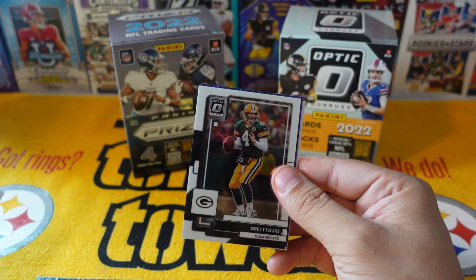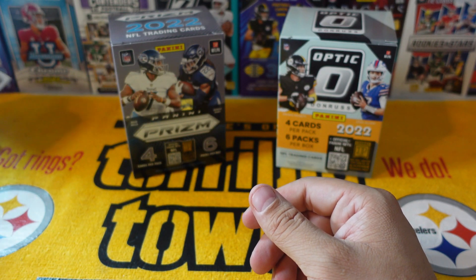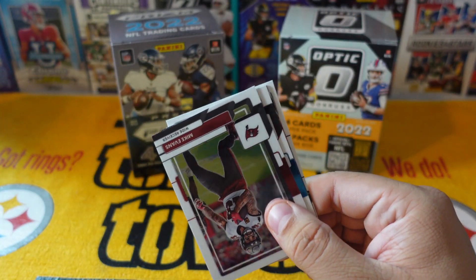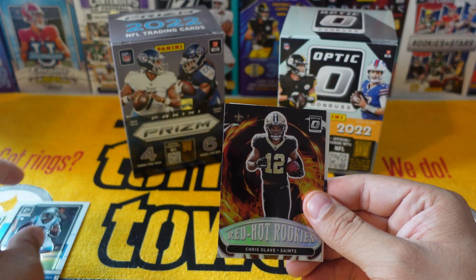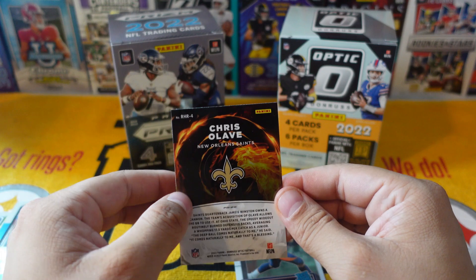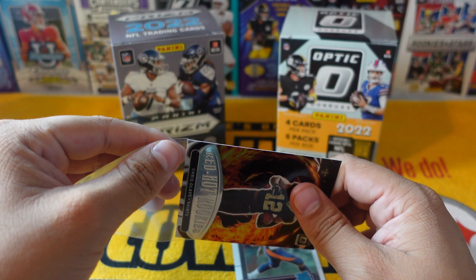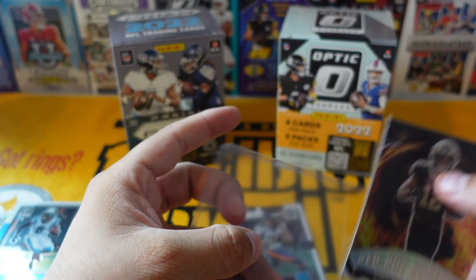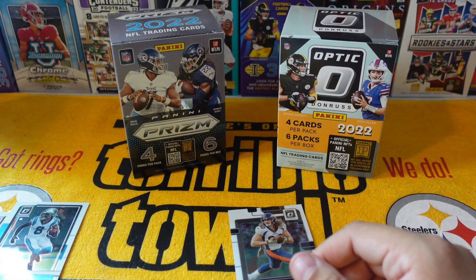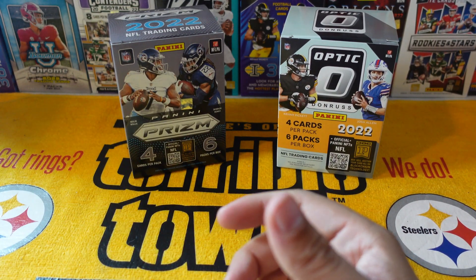Donruss Optic — here we go. Come on, we need a Downtown. James Cook — we'll take that — and a Jalen Tolbert. Mike Evans, JC Horn, red hot rookies Chris Olave — out of the pack, we'll take that. I'm gonna go ahead and sleeve this up; the edges are kind of rough on it, but we'll take anything we can get. Red hot rookies card looks fire — and there's literal fire on the card. Greg Dulcich — not too shabby, four packs left.